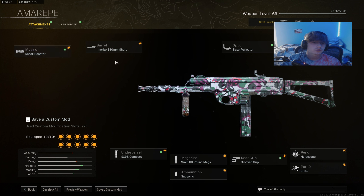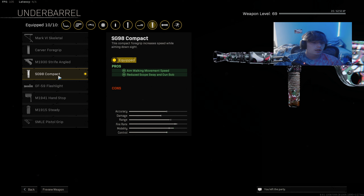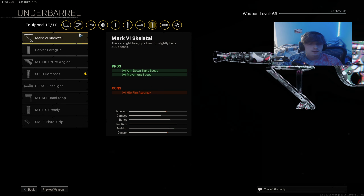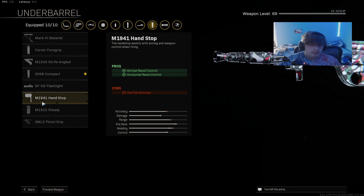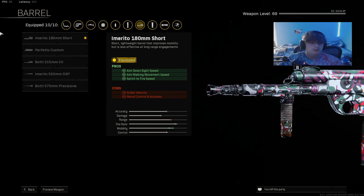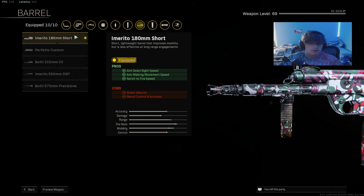Moving on to the Amir — I really like the Amir right now, it's literally one of the best guns in the game. Recoil Booster, Slate Reflector, Subsonic, 60 round mag — you can use the 72 round mag but I prefer the 60. The SG98 Compact once again for strafe speed. You could use the Mark VI Skeletal for a bit more movement, or the Hand Stop for recoil control. I'm using the short barrel; some people like the 550mm barrel but the mobility goes down a lot.